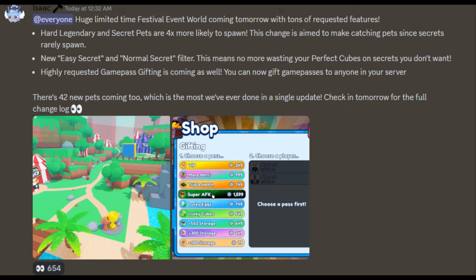All hard legendary pets and secret pets are four times more likely to spawn. I think this is a really good change because there's a lot of people who are upset about secret pets being almost impossible to get. There's also a new easy secret and normal secret pet filter so that you don't waste your perfect cubes.